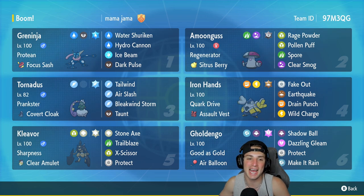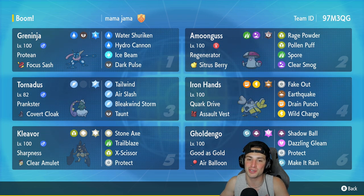The first Pokemon on today's team preview is Greninja. It has Protean as its ability and Focus Sash as its item. It's got Water Shuriken for first priority and STAB, Hydro Cannon for massive STAB damage, Ice Beam, and Dark Pulse for another STAB hitting move. Cannot wait to use that Pokemon and just get ripping on the ladder.